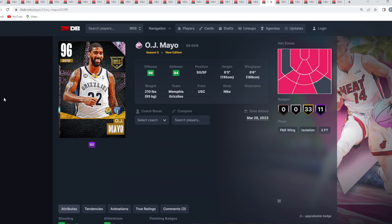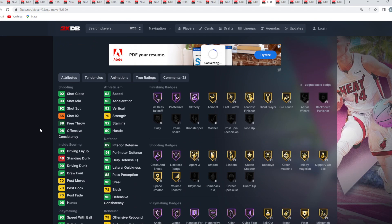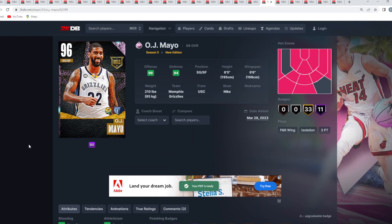At number 19 is the new Pink Diamond OJ Mayo. He's basically just a better Galaxy Opal JR Smith, or at least very similar — he has the same jump shot as JR Smith. Not bad at the shooting guard position, just a little undersized.